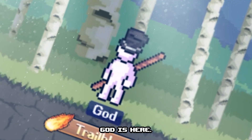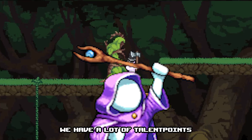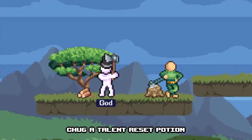But have no fear, God is here. First of all, we want a high class level. This ensures that we have a lot of talent points and our chopper is more effective. When we are around at least class level 35, chuck a talent reset potion and let's get into the build.